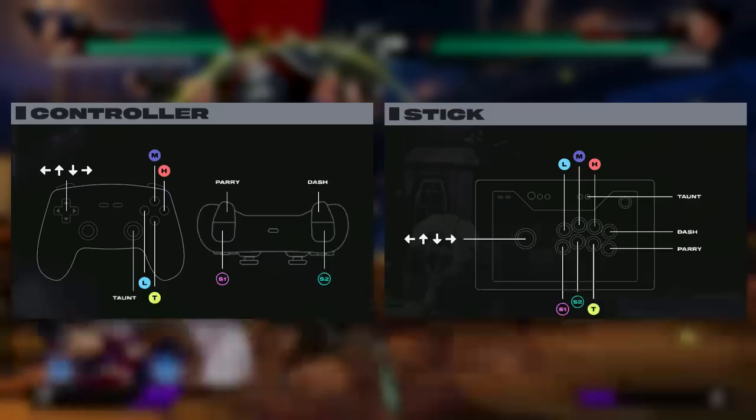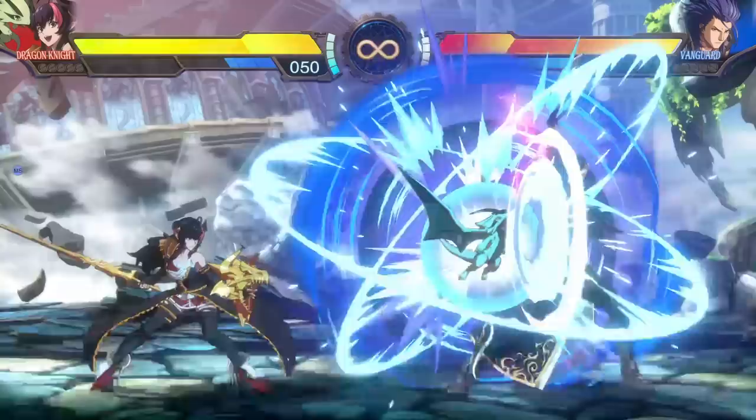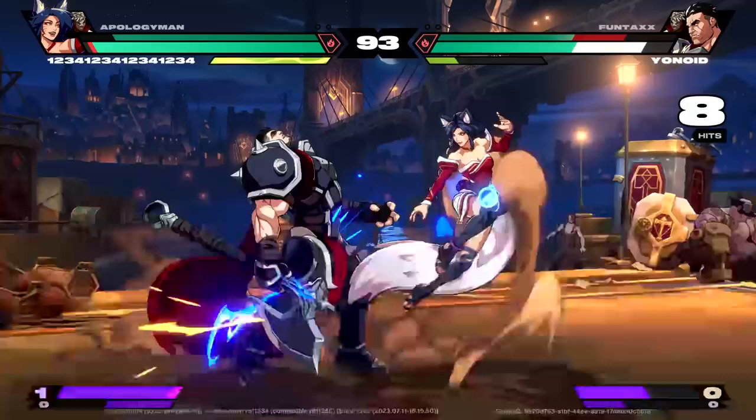Project L is a six button game. You have a light, medium, and heavy attack button, plus two special buttons. There's no motion input — it's just direction plus special button to get the special of your choice. Very similar to DNF where you have two special buttons that each do a different thing, and then you have a tag button which enables all of your partner interactions.